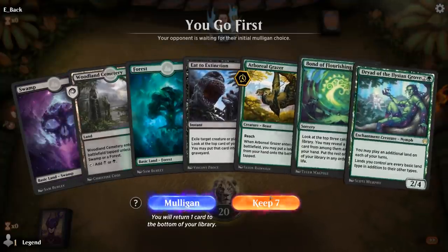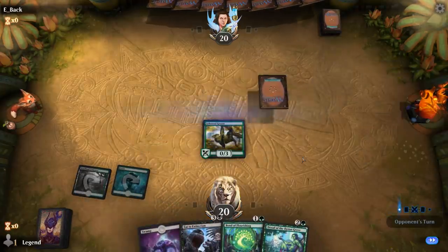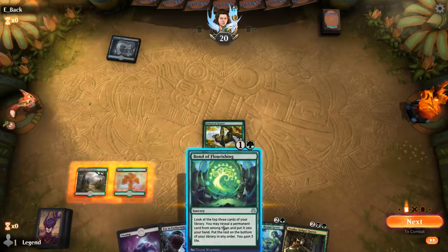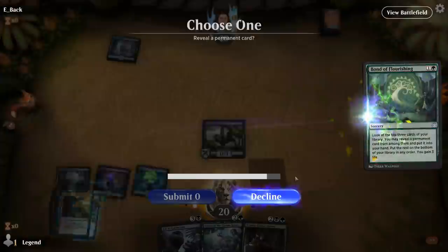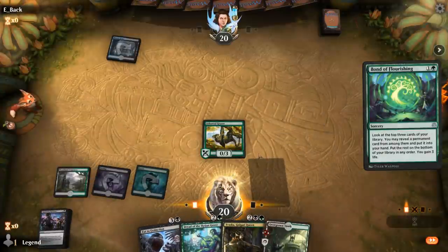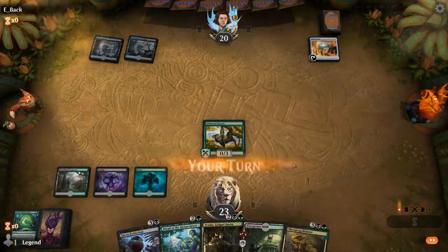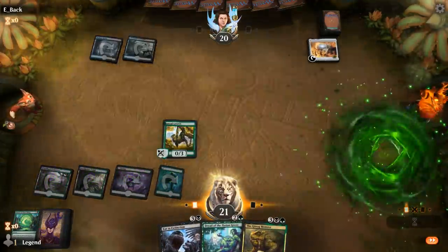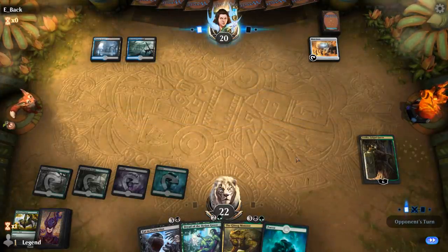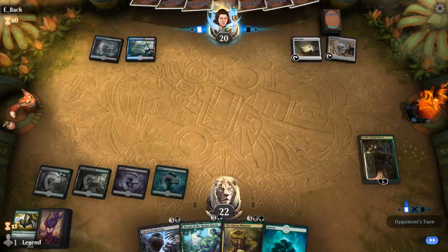We're on the play with a pretty solid hand. Hopefully Bond can find the Gitrog Monster at some point. Vraska is not bad, so I'm happy just finding a land here. Probably could have cast Bond first in case I found an Overgrown Tomb. Crucible would be great if we had a Fabled Passage, but we don't. Two life probably doesn't matter too much against a control deck. Mind Stone — maybe an Artifact Synergy deck. I'll play Vraska and sac the Grazer, since I want to hit my land drops for Monster.